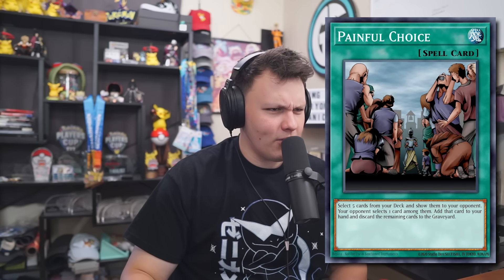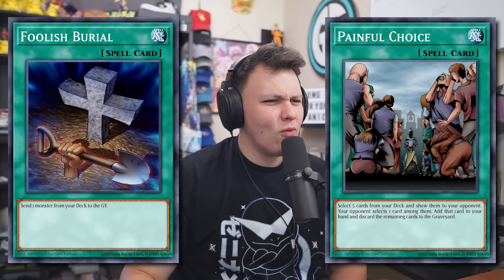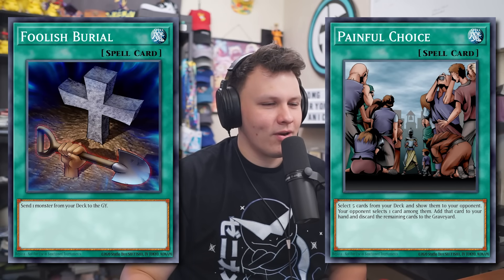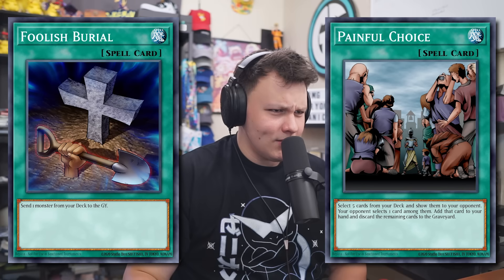Here is your first. So the first one here is Painful Choice. Select five cards from your deck, show them to your opponent. Your opponent selects one card among them. Add that card to your hand and discard the remaining cards to the graveyard. And then Foolish Burial — send one monster from your deck to the graveyard. You can kind of see the similarity between them in some way.